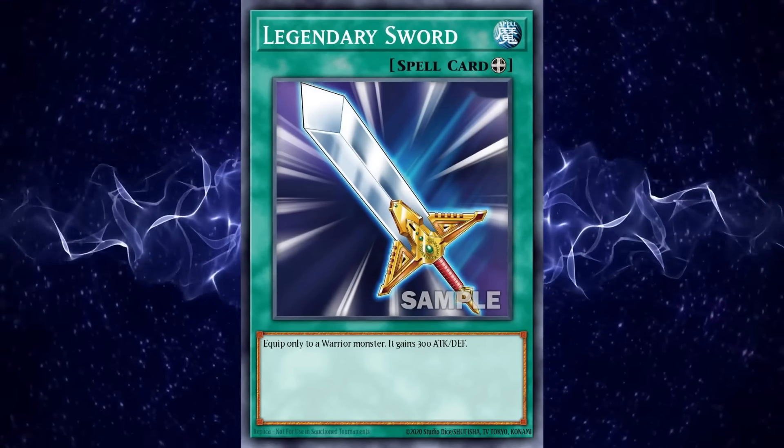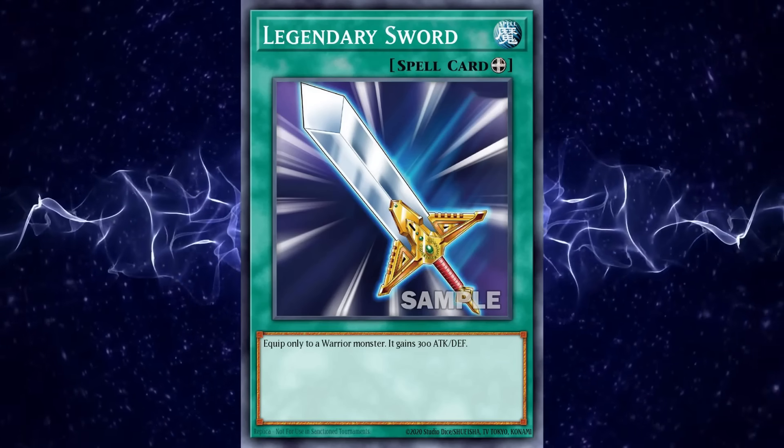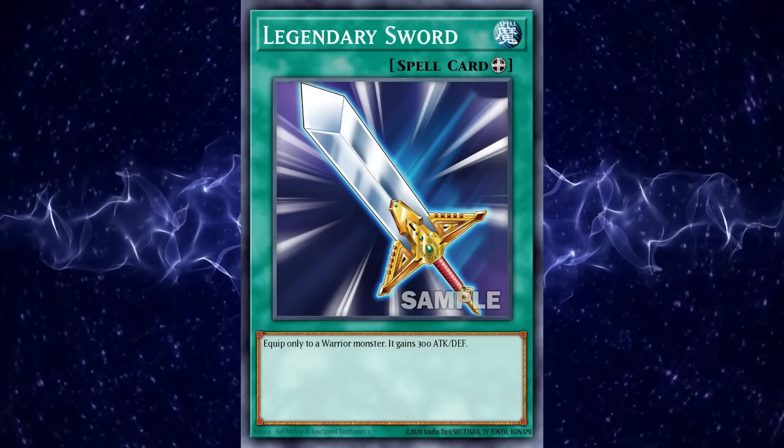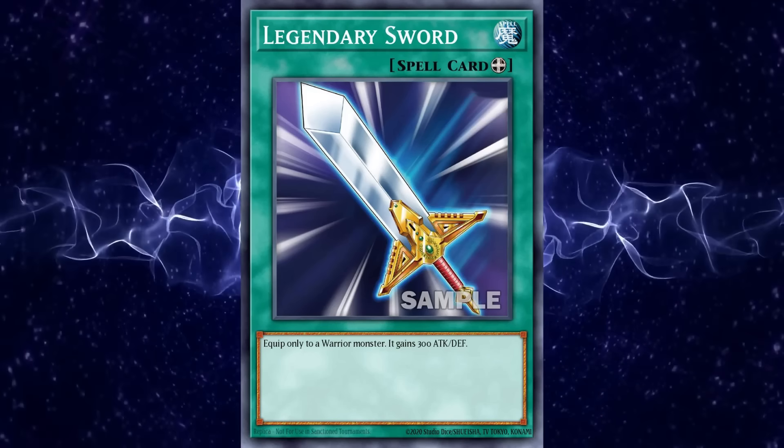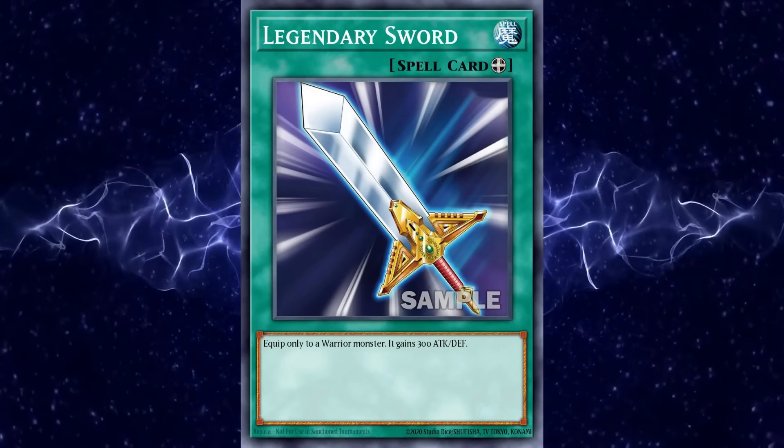Overall though, none of these type-specific equips are really that much better than each other. A 300 attack and defense point buff on any type just doesn't do enough to make them worth playing, especially if you have better, stronger, and more generic equip cards available to use.